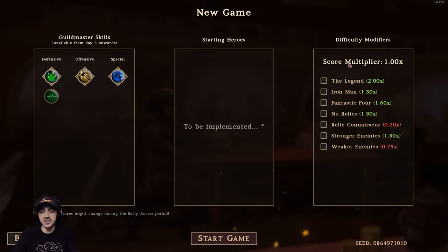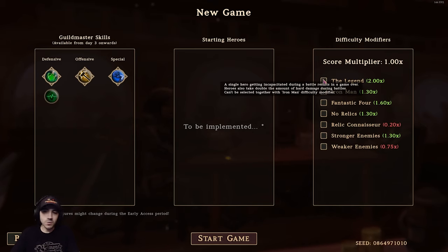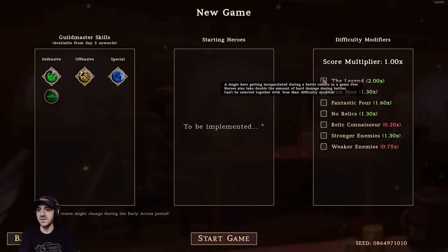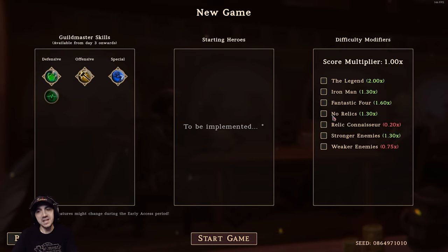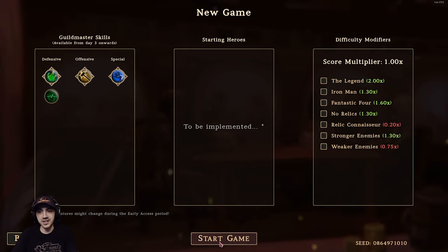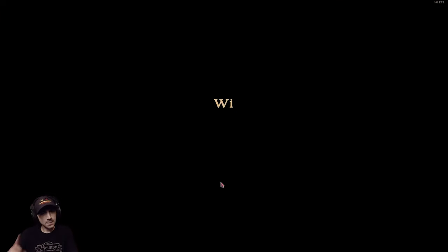Starting heroes will be implemented in the future, and then there are our difficulty modifiers. If we want the game to be harder — take a look at this one: a single hero getting incapacitated during a battle results in a game over, and heroes also take double the amount of hard damage during battles. That sounds tough. We're going to leave it on normal for now, but as you can see you have quite a few modifiers you can throw in there if you want to up your score.